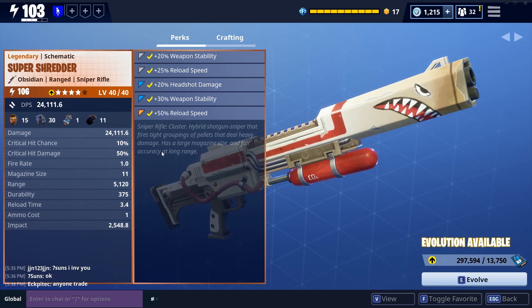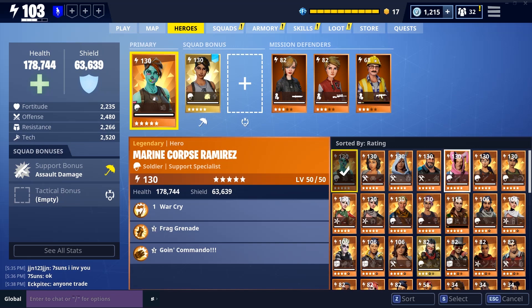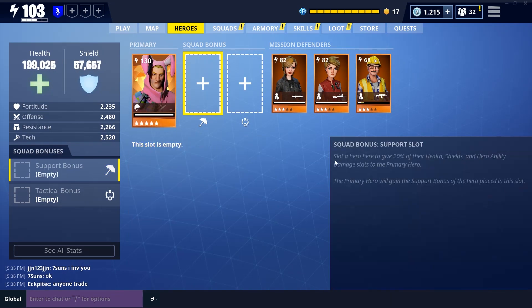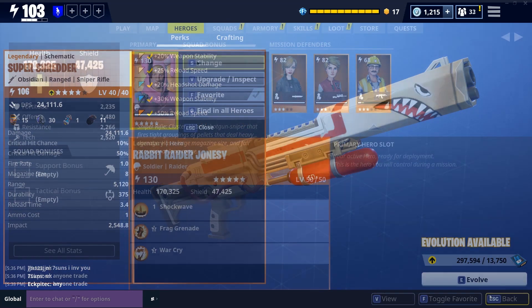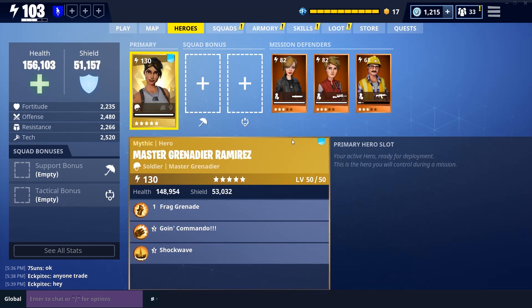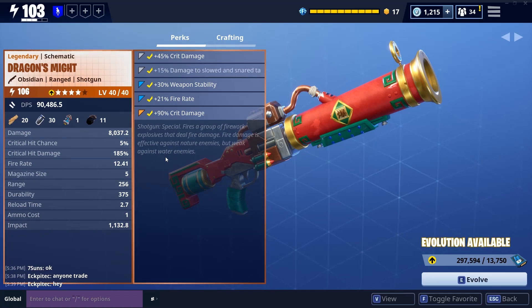The good thing is that almost all heroes can use it equally — soldiers gain a 10% bonus and that's it. Nothing else boosts it. Flooding it with the new Rabbit Jonesy gives the same numbers. There is really nothing I could do hero-wise to boost up my damage.